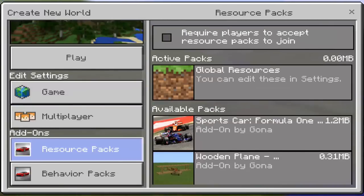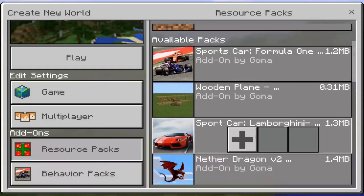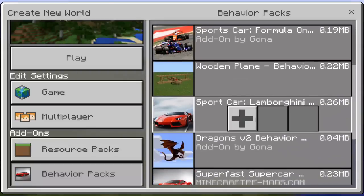So then we're gonna go to resource packs and there we have the Lamborghini add-on. You're gonna click the plus button and add this. Then you'll have your pack and put it in Lamborghini mode.